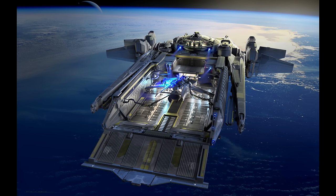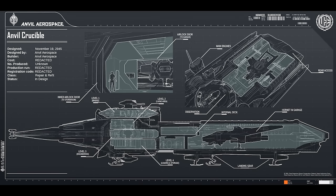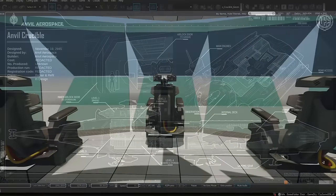Inside the Scarab you have two control chairs where you can utilize articulated repair arms — heavy machinery like welders, claws, or mixers. If you're servicing something very large like the nose of a Constellation, you won't be able to see the top half of the ship from the Scarab, but from the bridge you get a better viewpoint. You can take control of some of these arms or guide the other arms and the people driving them to where they need to go.